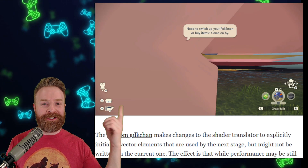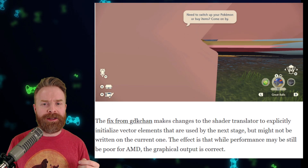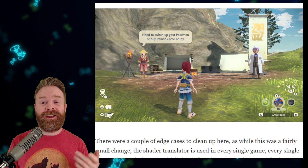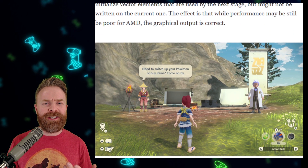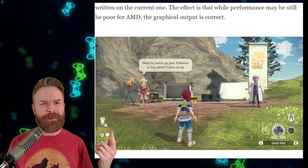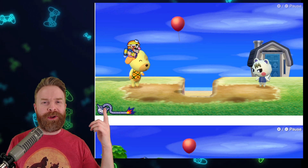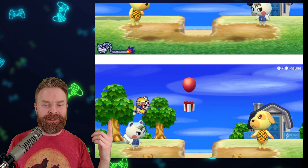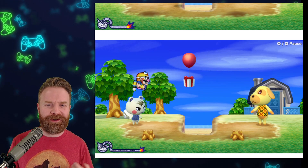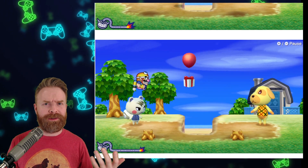Next up here, this is Pokemon Legends Arceus before, but thanks to some shader improvements from GDK Chan, this is Pokemon Legends Arceus after. It looks a heck of a lot better. If you've got an AMD GPU, your performance still might not be that great, but at least you'll be able to see what's going on. Thanks to even more improvements, here is WarioWare Get It Together before, and this is after. We can see the addition of some trees, some stumps in the front, and the entire picture looks overall a lot better, a lot more accurate.